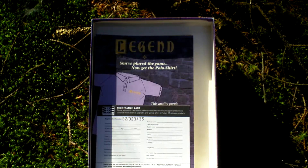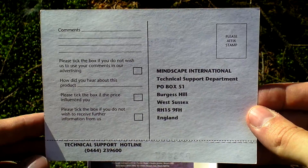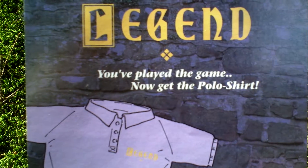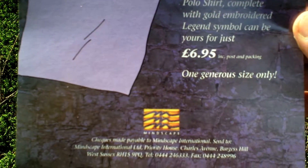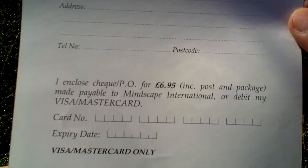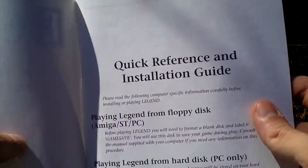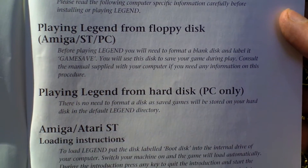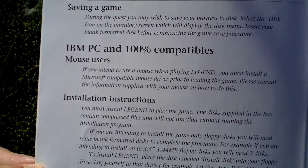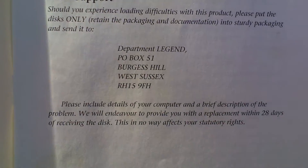and disc four. Then there is a registration card. Some advertisement for a t-shirt. Then there is a quick reference and installation guide, with info about installing, setup and playing the game, and installation instructions.